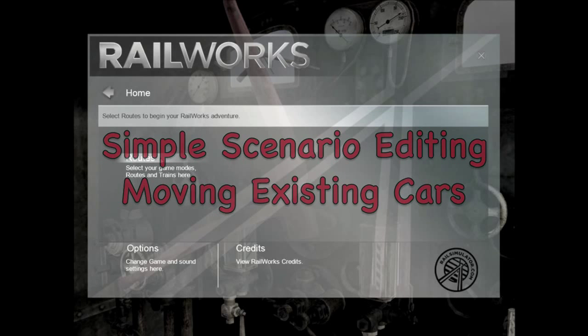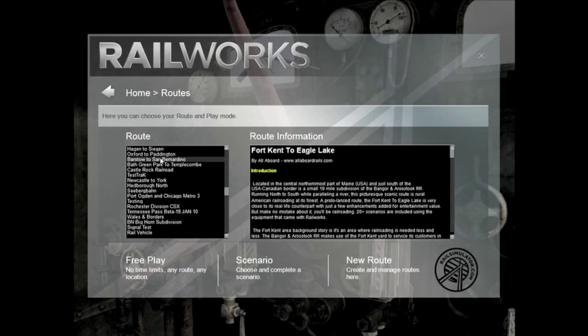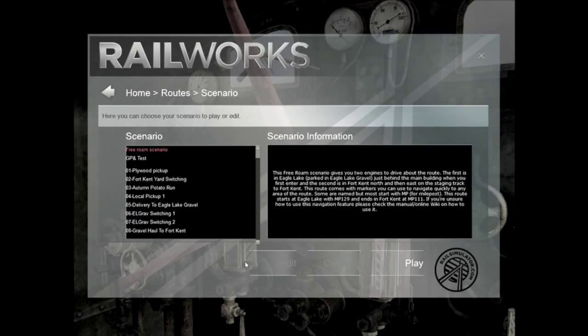To start, we're going to select the route. This time we're using the Fort Kent, and now select the scenario.